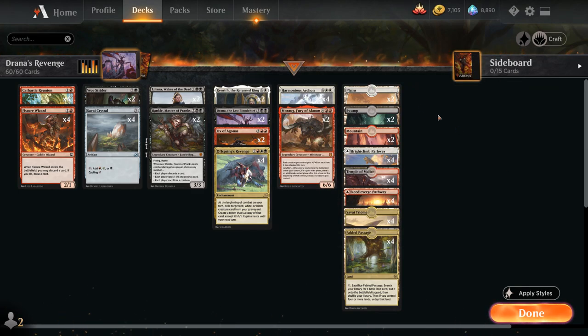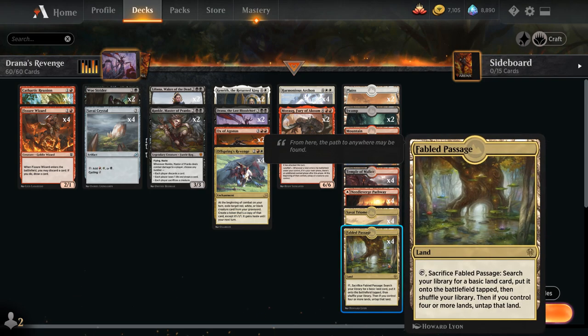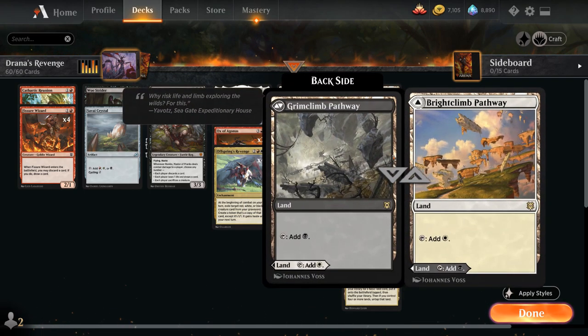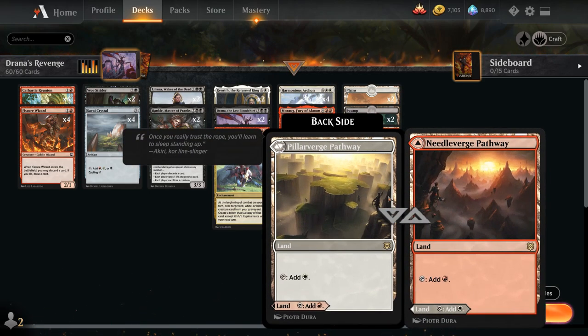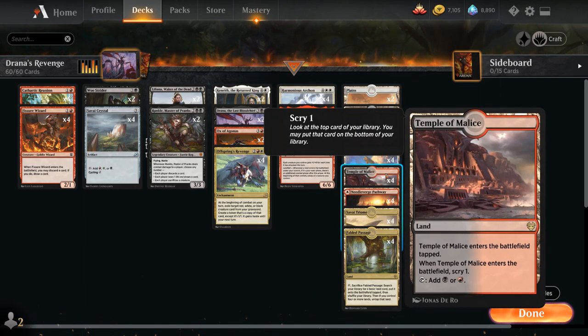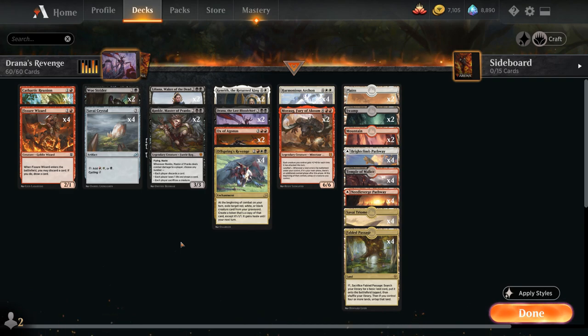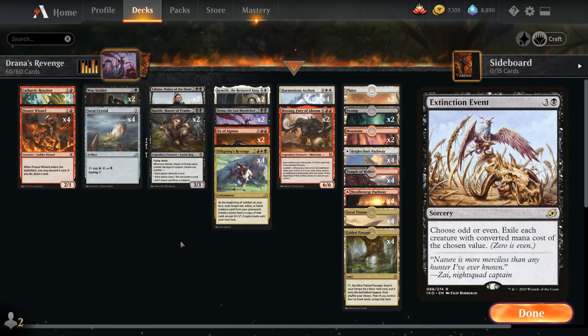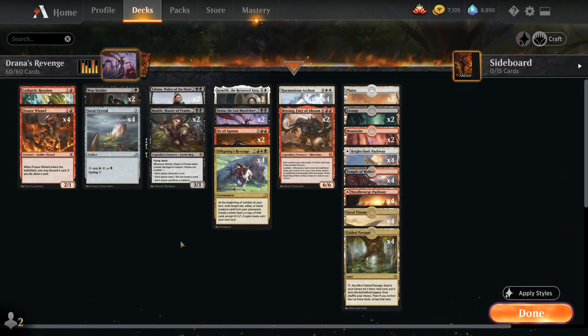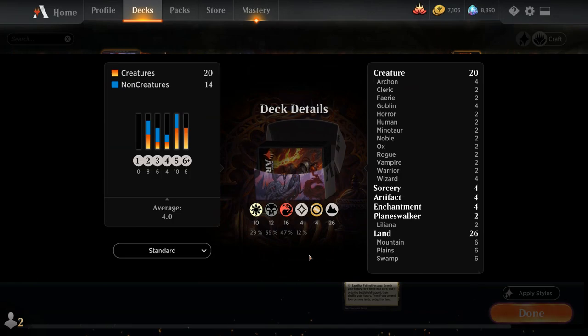Going over the mana base: we've got 6 basic lands to search up with Fabled Passage, 4 copies of Savai Triome fixing our mana and letting us cycle it for 3 mana if we don't need more lands, and 8 of the pathways in our colors with the Bridgeclimb Pathway and the Needleverge Pathway. We also have 4 Temple of Malice letting us scry 1 when it enters the battlefield tapped. That's my take on the Mardu Reanimator archetype — there are a lot of different card choices, and you could potentially play some sweepers at 4 mana like Extinction Event or Shatter the Sky if you want more anti-creature cards. Let's jump into some games and see how the deck does.